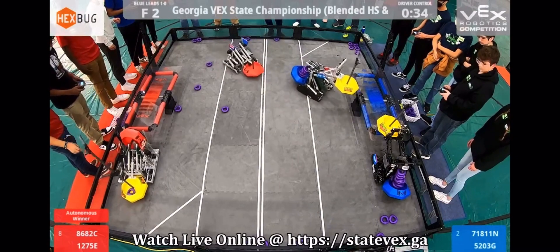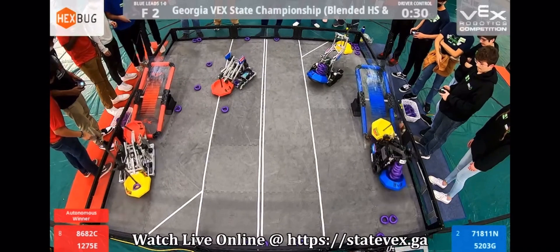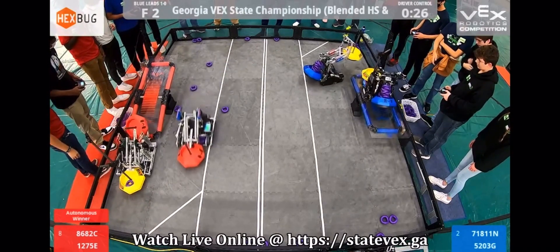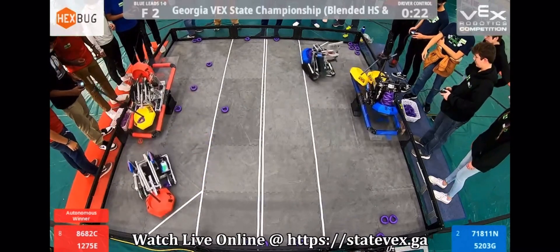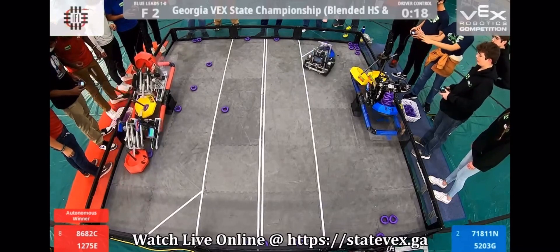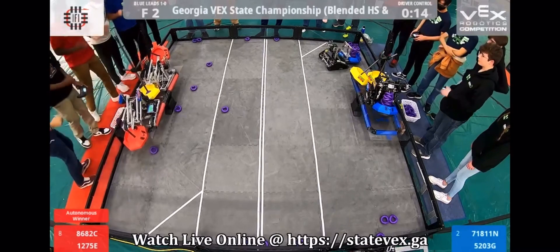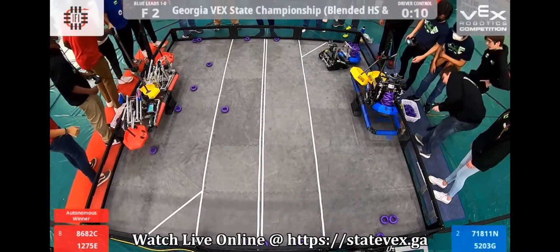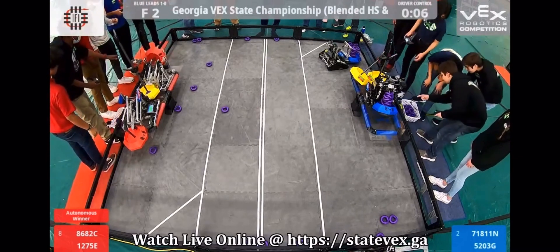They got a lot of the rings over here in the Blue Alliance. 30 seconds left into the match. 5203G is balanced along with three mobile goals. Looks like we might try to get two robots on the red, and they're balanced too. Looks like everything's good there.